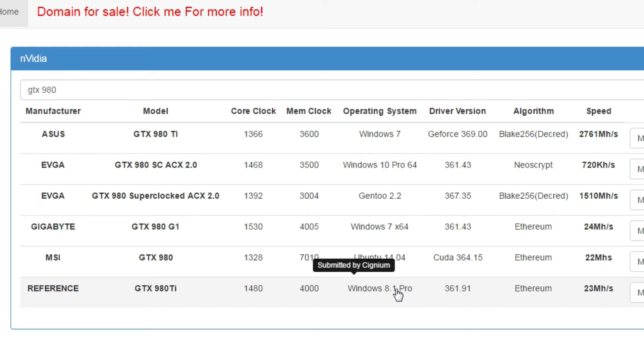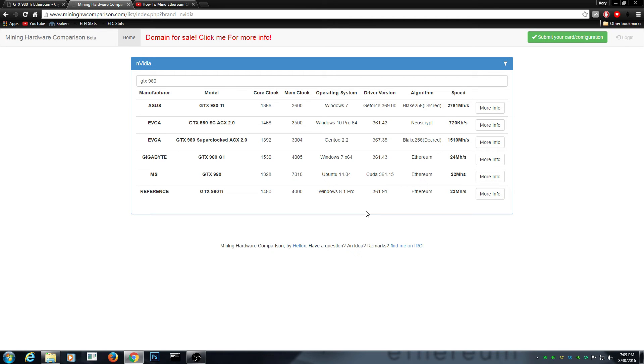The 980 Ti should be reaching 23 megahashes per second on Windows 8. You're probably using Windows 10, but Windows 10 does not comply with Ethereum — it doesn't work. Just downgrade it; for some reason it blocks it out. You need to get Windows 8 or below for sure.